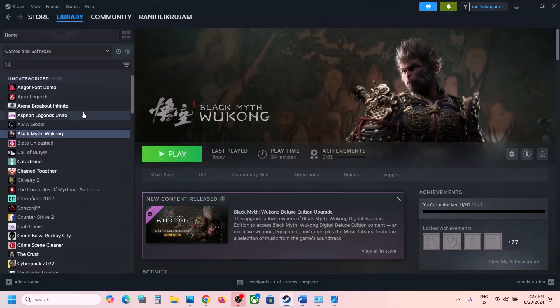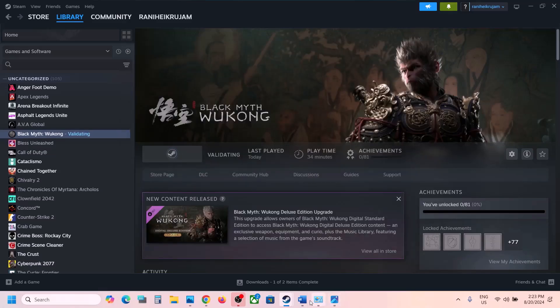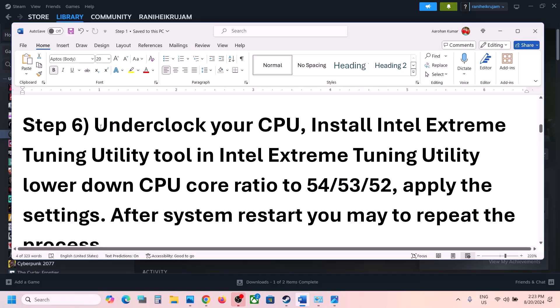The next step is to verify the game files. Go to Steam, right-click the game, select Properties, go to the Installed Files tab, and click Verify Integrity of Game Files. Once verification is 100% complete, launch the game and check. The next step is to underclock your CPU.